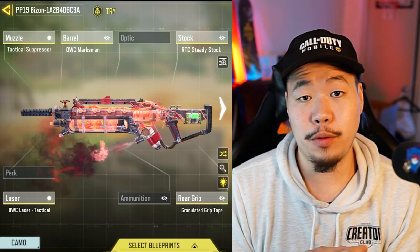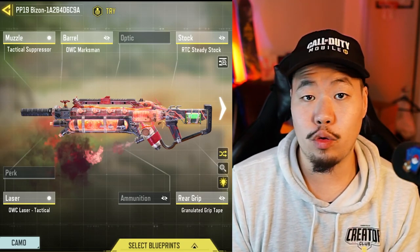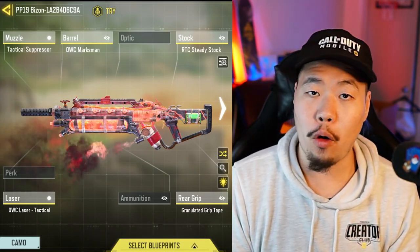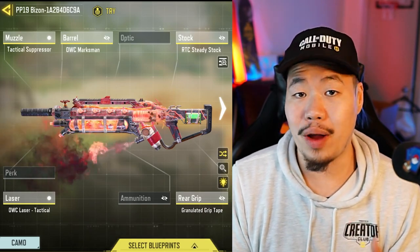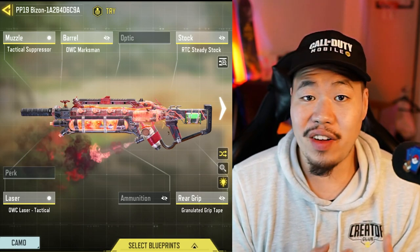To start off our list at number seven, we have the Bison. The Bison not only has very manageable recoil, it also has pretty good damage. It can three-tap at close range and long range — it pretty much beams. It also has a 64-round base magazine, meaning that if you're a big potato, this is a very good gun to use. It is a very strong option, and for those reasons this is my number seven.